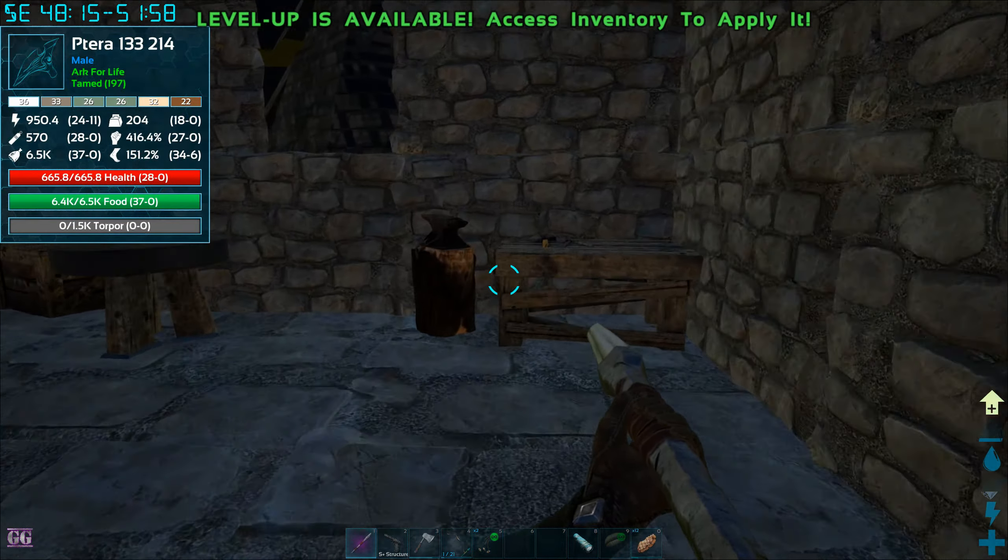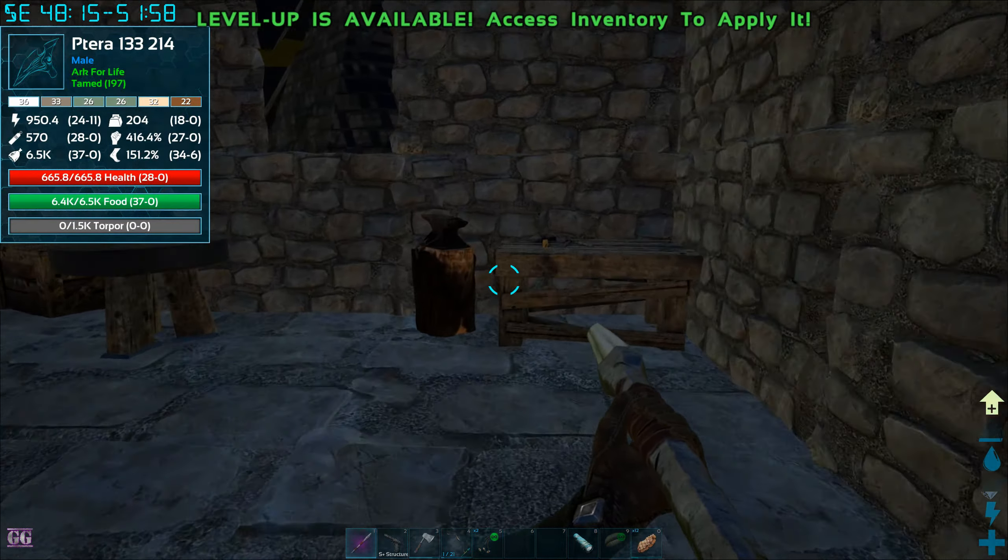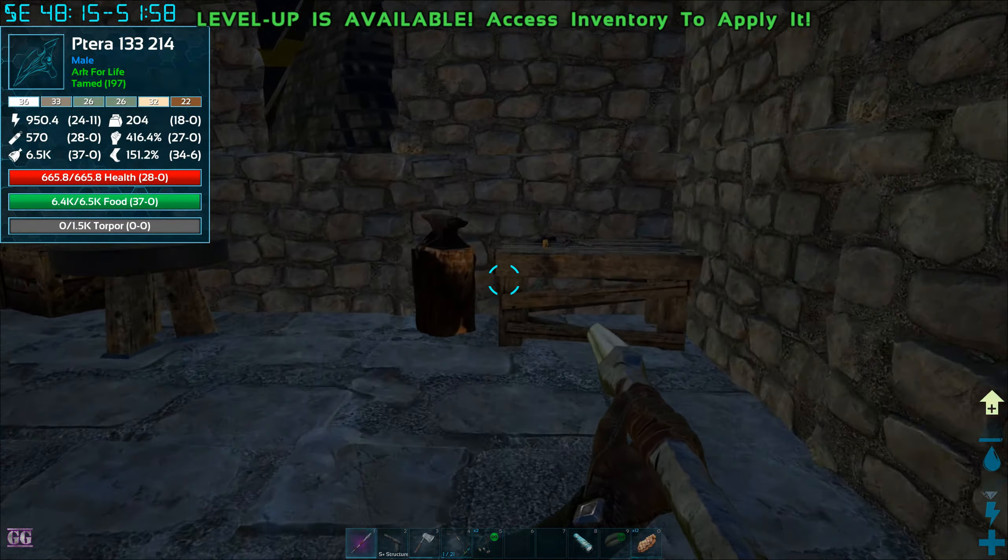The Parasaur is tamed out - nice! Level 33 I believe. We don't care about the level. Let's make a few more arrows - pull about 20, we need 50 again. We have enough narcotics to make 15 arrows. We should have enough resources. Let me go see if we can find some seeds. Since we have this Parasaur we need to make a saddle and get some wood so we can start the fertilizer process.